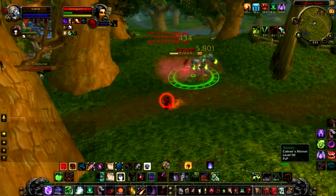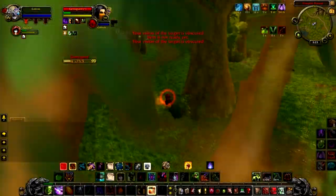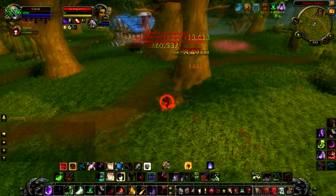As you can see, the rogue Smoke Bombs here — but don't forget, you can use your area of effect attacks inside a Smoke Bomb. I then Ember Tap heal, and I'm able to finish him off by just keeping my distance.